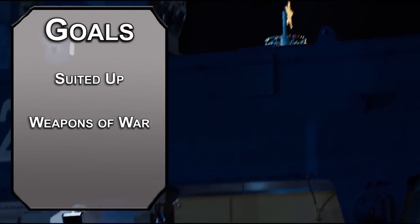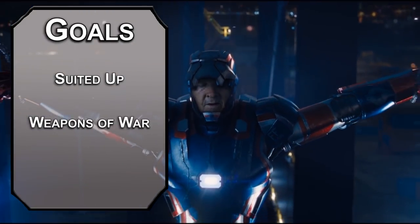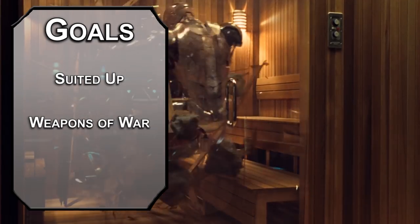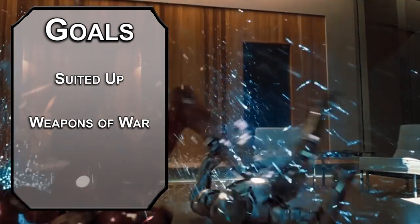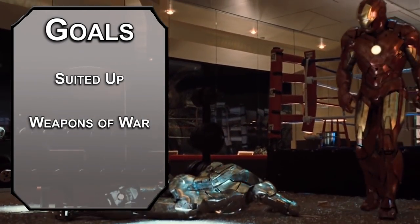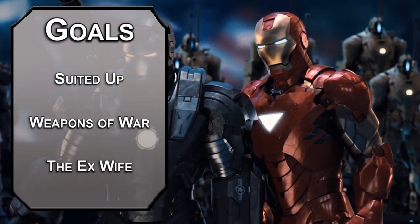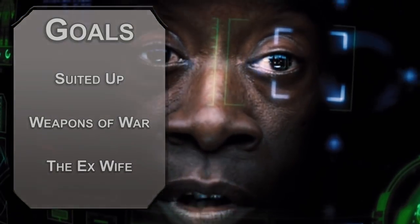If it were any smarter, it would write a book — a book that would make Ulysses look like it was written in crayon, and it would read it to you. It's the Eiffel Tower, it's Rachmaninoff's third, it's the Pieta. It is completely elegant, bafflingly beautiful, and capable of reducing the population of any standing structure to zero. I call it the ex-wife. Joe Crap calls it a fireball. For stats, we'll be using the standard point array from the Player's Handbook.